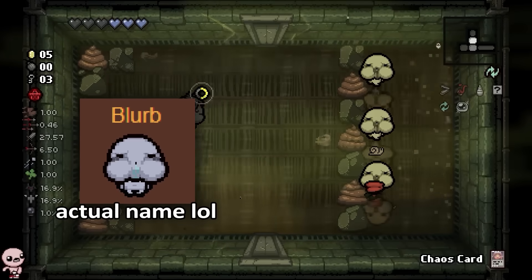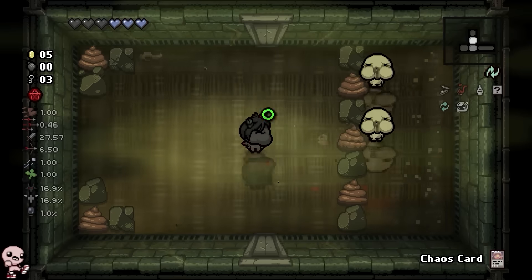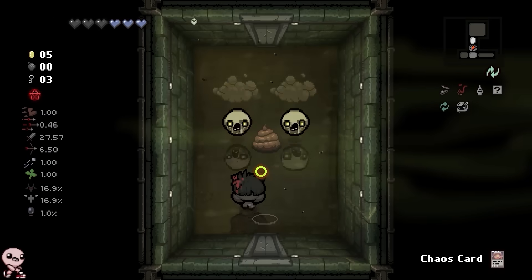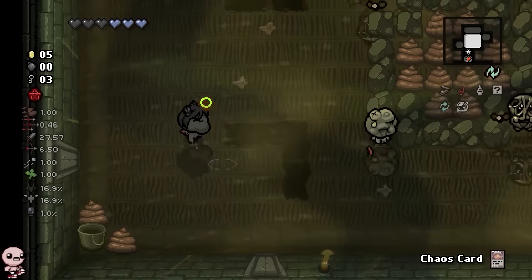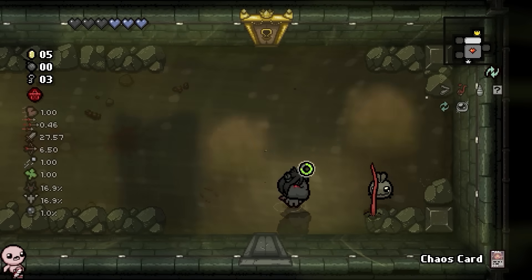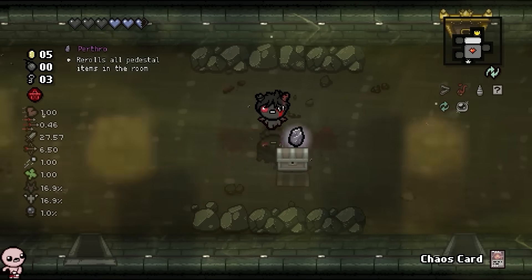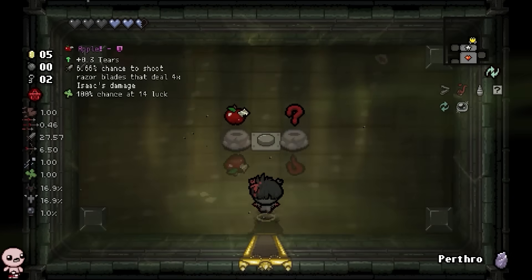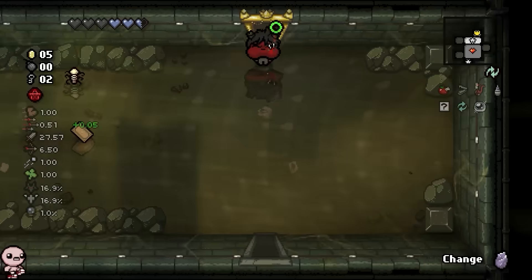Time for Dross gameplay. We got a bunch of blurbs here — I don't know why I think that's their name, but part of me thinks I'm onto something. That's a vibe check for Edmund McMillen moment — once you've played enough Edmund McMillen games you can just tell the naming convention. A perthro — we're gonna have to use it on this floor if we want to take the chaos card with us.